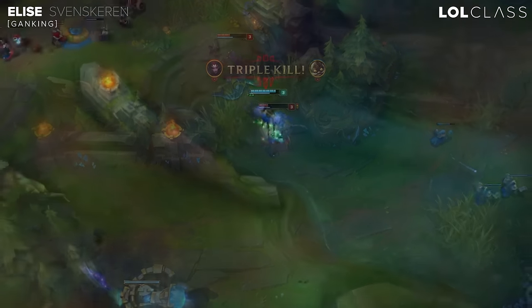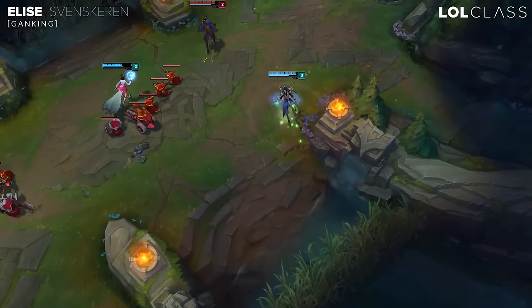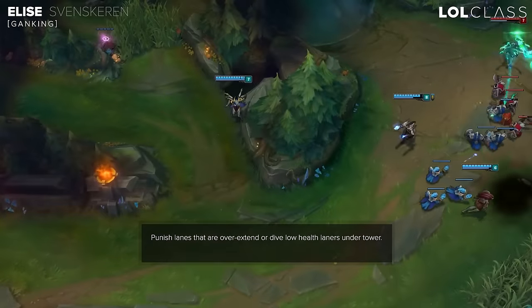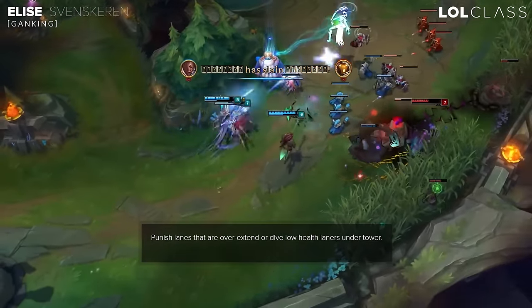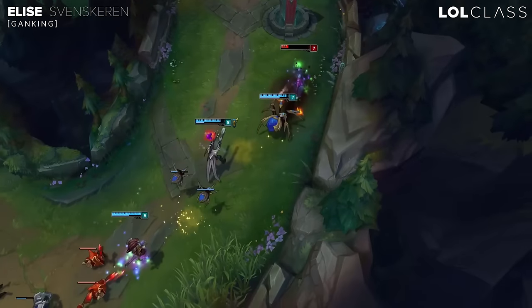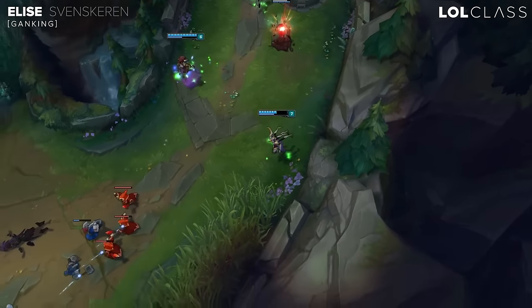Like any other jungler, you want to punish lanes that are pushing towards you for free kills if you come from behind, since you're ranged and you can stick onto the enemy top laner or bot lane pretty easily. Or if your lane has a lot of pressure, dives are really important on Elise because of your Rappel — you can tank the tower and reset tower aggro really easily.